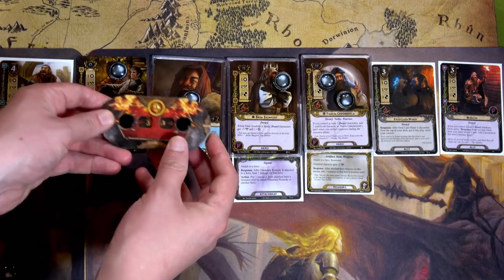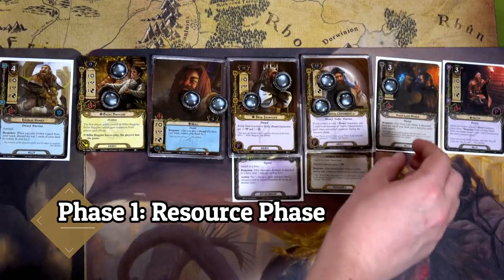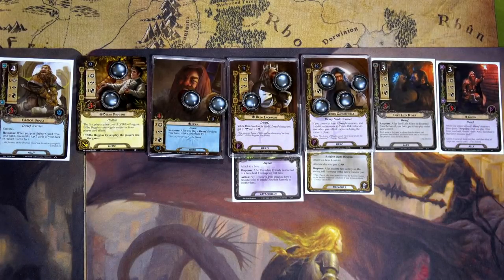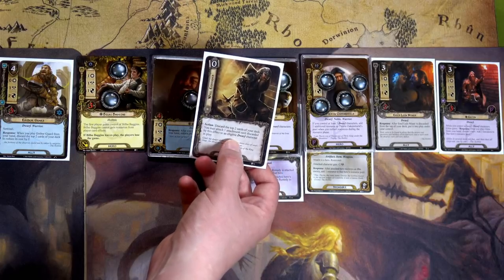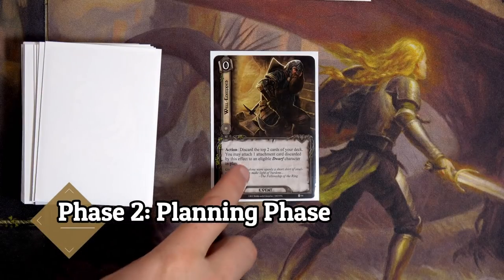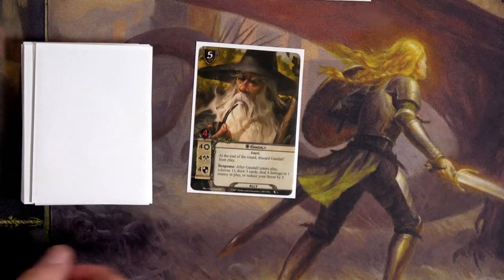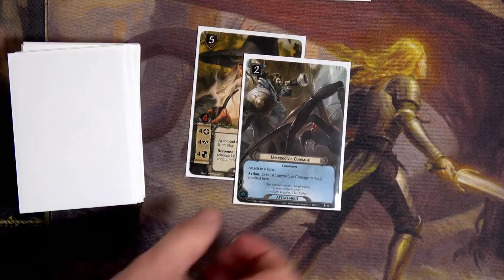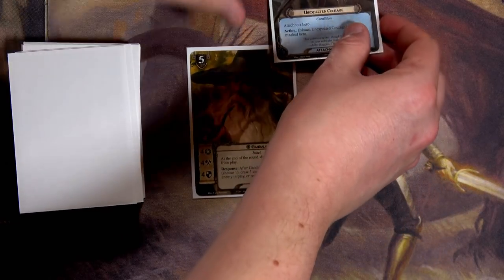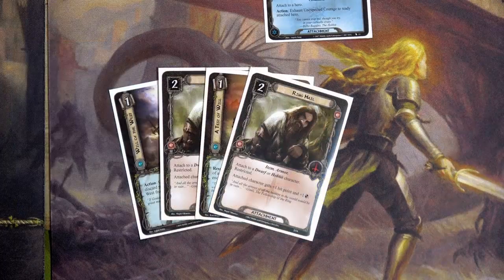We end the round, increase threat to 33, and generate resources. Bilbo had two resources, and Thorin gains two because we have five or more dwarves out. We draw a card — Well Equipped! That's a fun new card: discard the top two cards of your deck and attach one attachment card discarded this way to an eligible dwarf character for free. We flip and get our second Gandalf — and hey, we also get Unexpected Courage! We're definitely putting that on Dain, so he can defend and still attack.